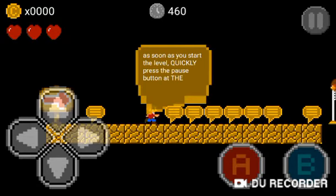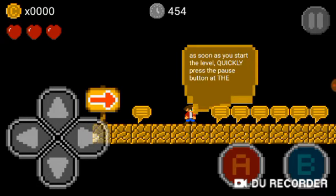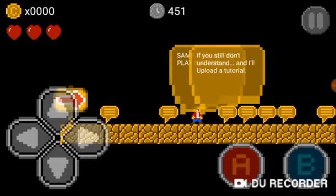Okay, so here's what it looks like. As soon as you start the level, if you want another background, let me show you. As soon as you start the level, quickly press the pause button at the same time as the play button.